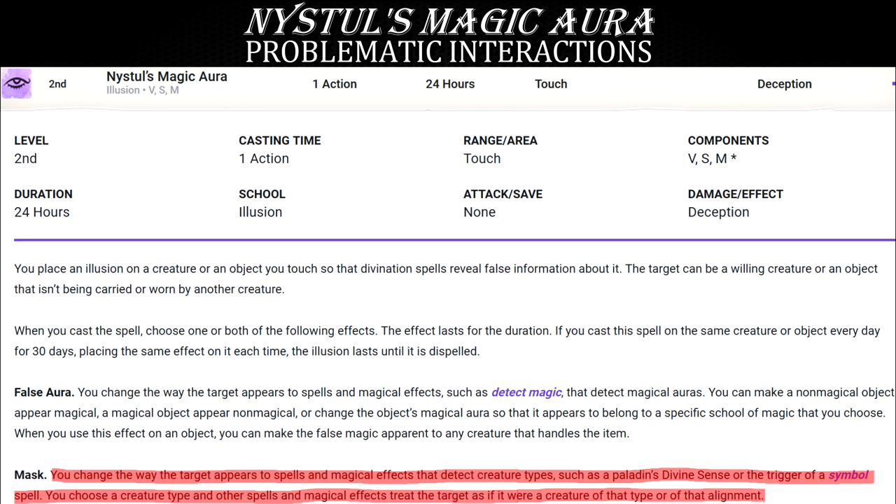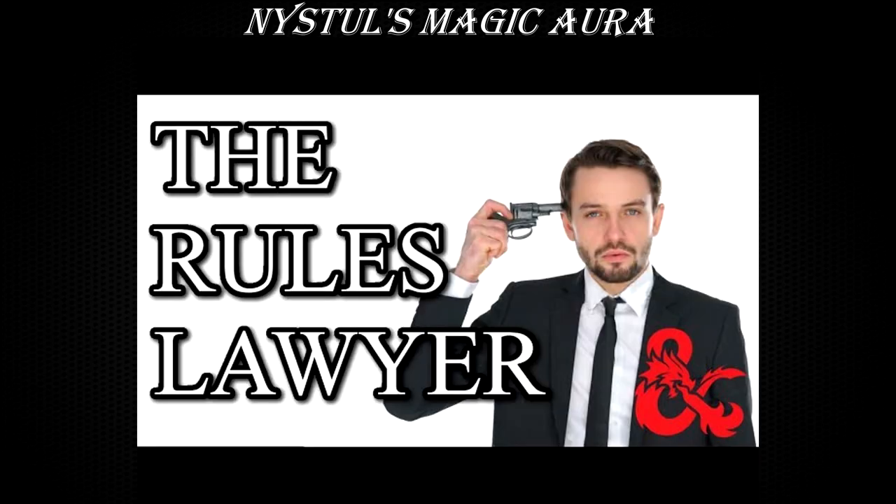And if you really stretch this out, you can even allow every spell in the game that affects only creatures and not objects — such as Eldritch Blast — to actually also affect objects as well. When you cast Nistul's Magic Aura on a wall and mask it to appear as a shapechanger or whatever other creature type, it does count as a creature, so it should be targetable by a spell that can only target creatures, such as Eldritch Blast. Of course, we are now deeply in the pits of rules lawyering hell and there's no easy way to unravel the Gordian Knot of ridiculous possibilities this spell can create.